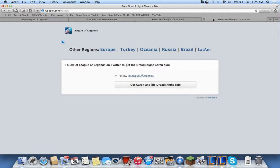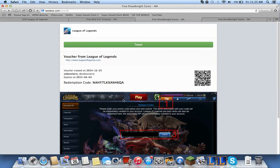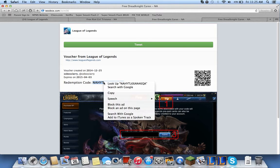Moving on to Dread Knight Garen — it's basically the same steps. You just go to this page and click on 'Get Garen and Dread Knight Skin,' a Twitter page will open up, you log in, do all that stuff, and this page will open up. It's basically the same thing and you get a different code.